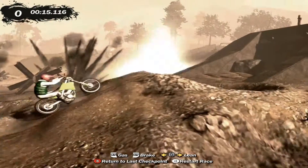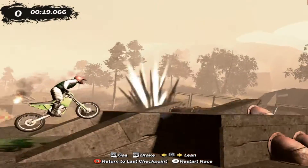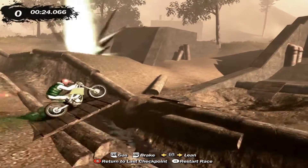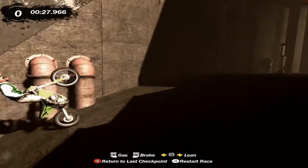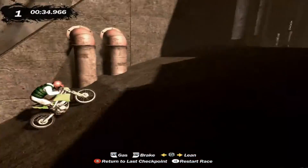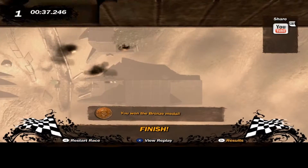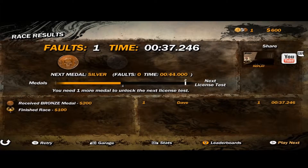Trials Evolution took Trials HD outside of the warehouse — it was basically outdoor courses, bigger and better. There was a lot more physics in the courses instead of just explosions like in Trials HD. You had physics that could throw you, things you could bail off your bike and grab onto. And also the editor — you can create games that aren't even bike racing tracks.